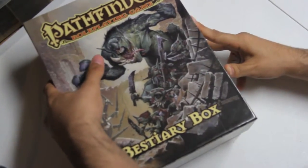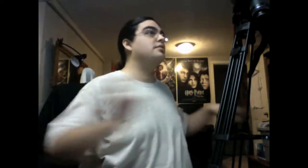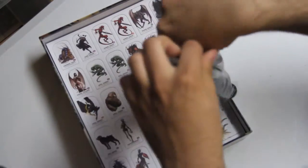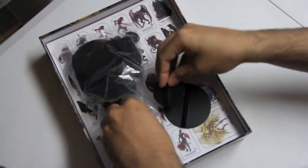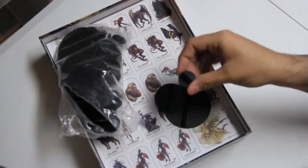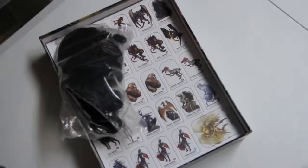I can already tell this is like the beginner's box — a sturdy box, good to put things back in for storage as well, which is nice because we've got a lot of stuff in here. There are our bases — bases of different sizes. I believe the small and medium both use the same one, same as what was in the beginner's box. But then we also have two new ones which are for huge and large.